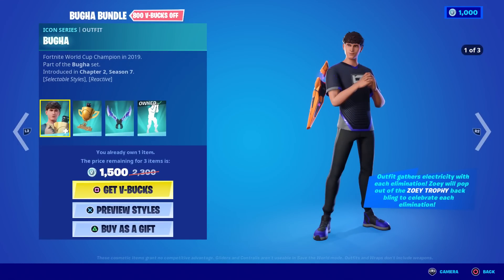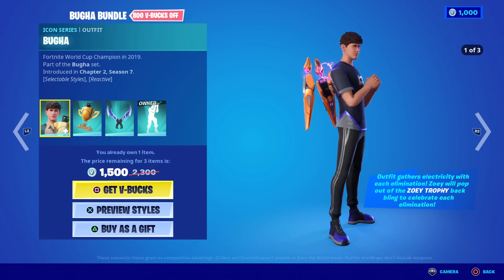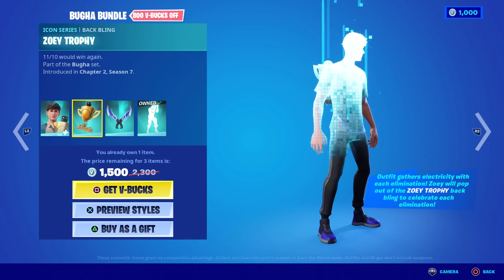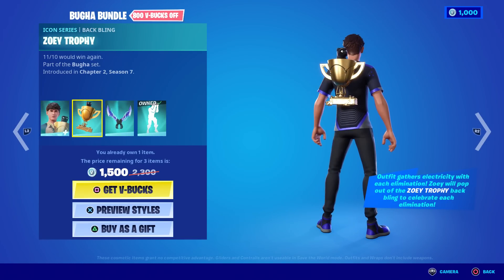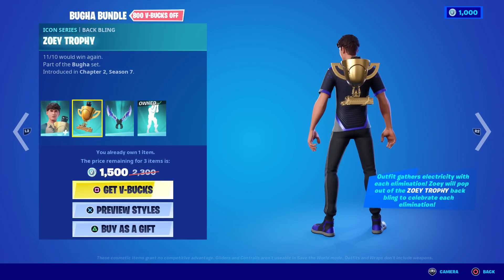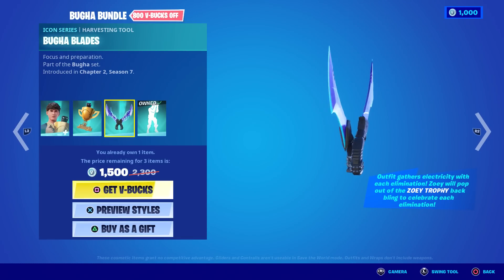Then we got the Booga Bundle. I think this one might be copyrighted, so be careful. It says the outfit gathers electricity with each elimination. Zoe will pop out of the Zoe Trophy back bling to celebrate each elimination. He is only $1,500. I want the skin just for the back bling. I think that's his real dog. And then the Booga Blades pickaxes.